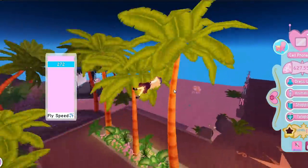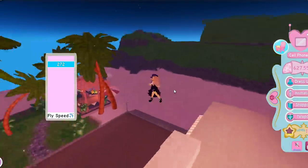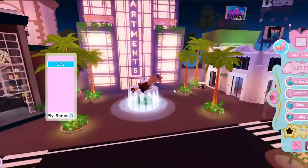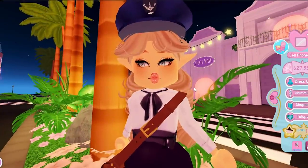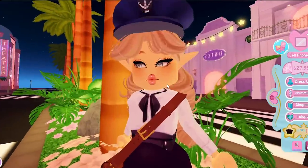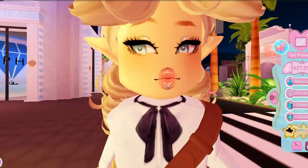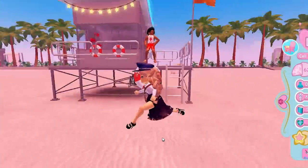That covers the majority of places that are harder to spot. There are plenty more locations inside shops I haven't covered, but I wanted to go over the ones that are more difficult to find and the ones I struggled with. I hope that helped for the music notes quest. Now we're moving on to some tips for the trash quest with the lifeguard.